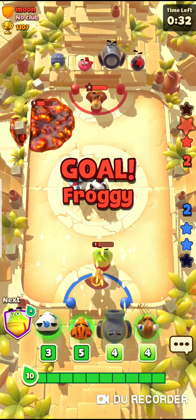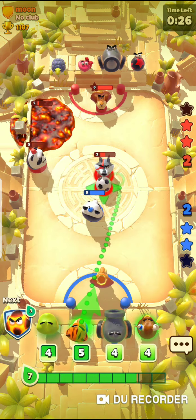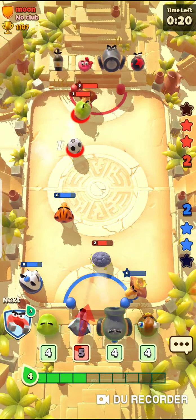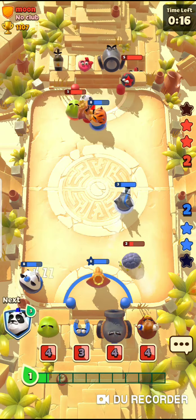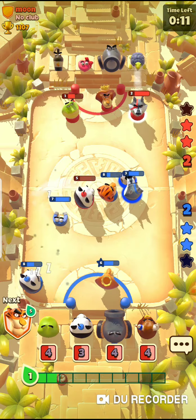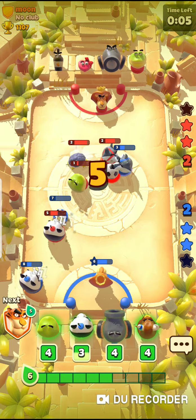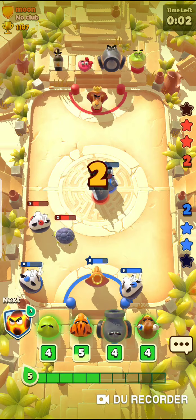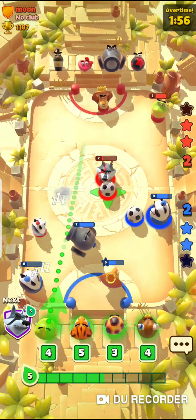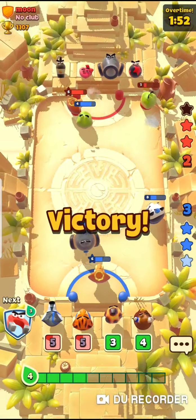Oh no, he got me. That frog up against the goal — he's dangerous. All right, here we go. I'm going to bomb these guys. Pull out my Sniper Wolf here in a second, try to pull these guys. Come on, shoot it. Get my frog up there. Boom — and that's how it's done.